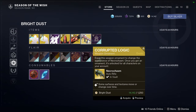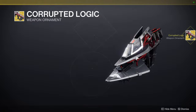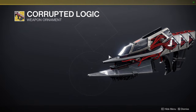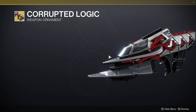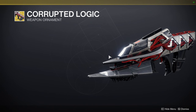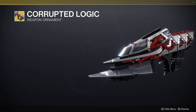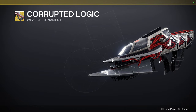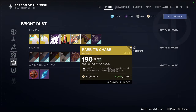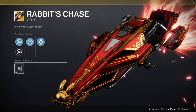Corrupted Logic — that's the SIVA one, which is the reason I want to get it. I do have a lot of SIVA looks, and I'll post them up. The Titan SIVA ornament should get a rework since they already have another SIVA ornament. Rabbids Chase — that's the New Year's one; I think it looks pretty cool.